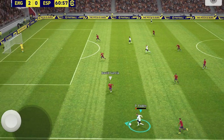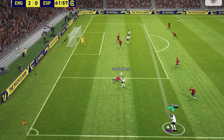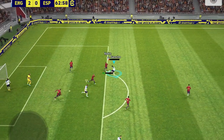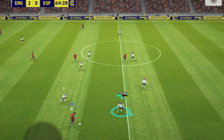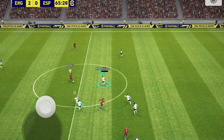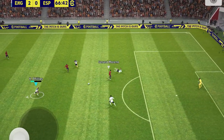Phil Foden there with his left foot — that is why I'm playing Luke Shaw. Passing it, and the goalkeeper clears. That's why I'm playing left-footed players on the left — I can obviously cross with their stronger foot, and there are more chances of the ball being delivered. Not the case there, but at least I'm getting more chances of scoring.